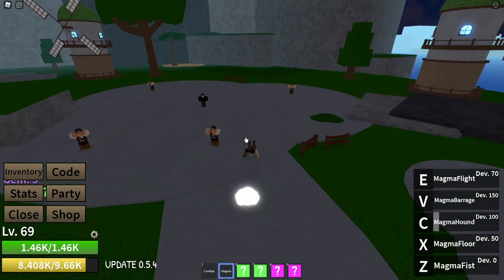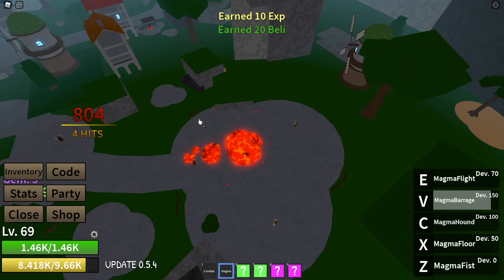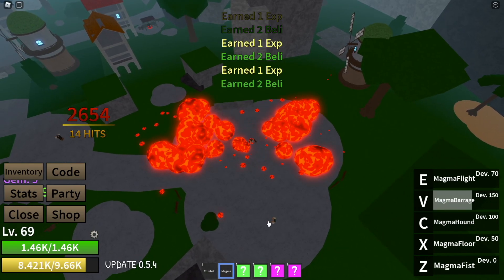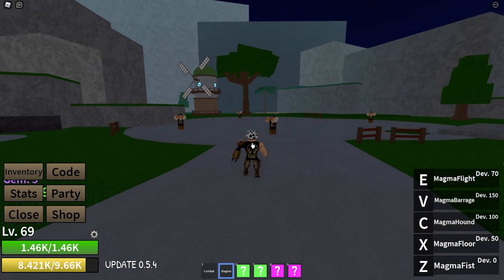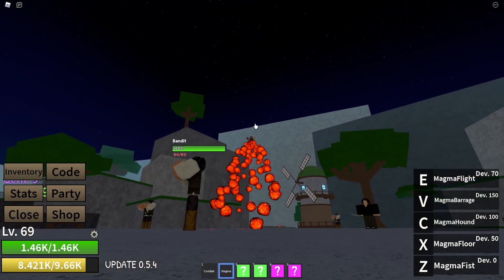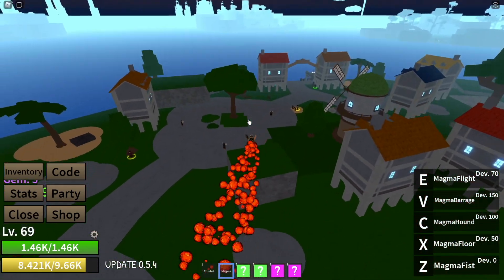Then our ultimate move, Magma Barrage — this one is my favorite. If you just jump up here you can literally spam it. I love the Magma Barrage. And last but not least, our Magma Flight. I feel like all the flights are like the same speed, but it's pretty cool that you can fly with this at least.